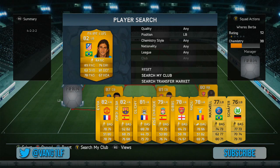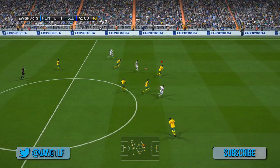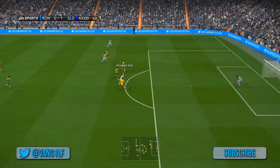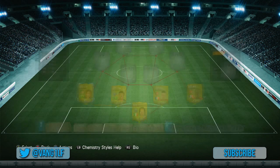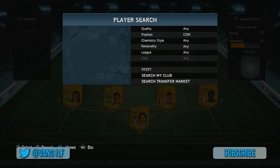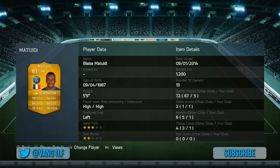He showed you how good he was defensively there. Felipe Luiz again — amazing, he's probably one of the best left backs in the game. He's very quick. Look at this for a last-ditch tackle — that tackle there was just as good as a goal in my opinion because he was definitely going to score against me. Felipe Luiz flew in there and saved my arse.